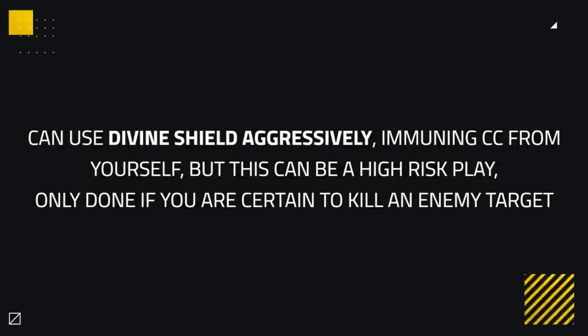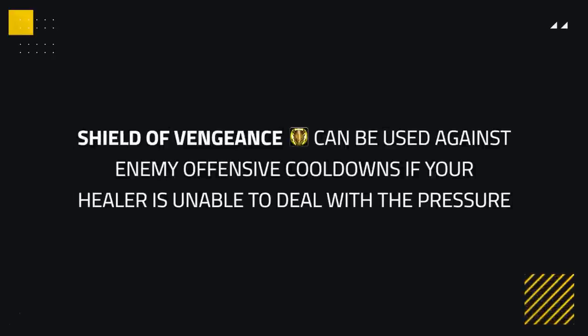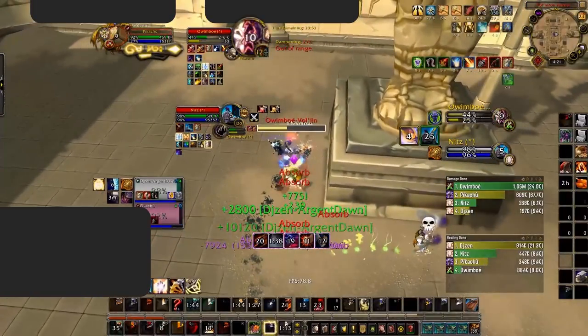You can use Divine Shield aggressively to land a kill and immune yourself from CC, but this is a high-risk play and should only be attempted if you are certain you can secure a kill. When playing with Blessing of Sanctuary, communicate within your team about when to use it so you don't overlap with other cooldowns, and rotate it well. Make sure your healer is ready to avoid any follow-up crowd control when Blessing of Sanctuary is used. Shield of Vengeance can be a powerful defensive cooldown used against enemy offensive cooldowns if your healer can't deal with the pressure, or used aggressively to deal massive damage, especially during your wings.